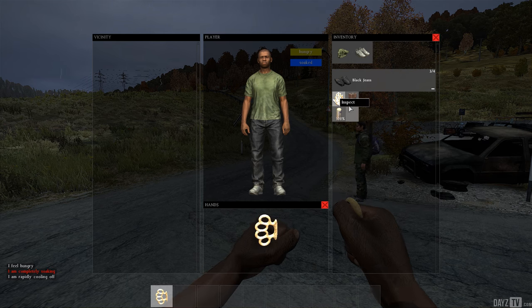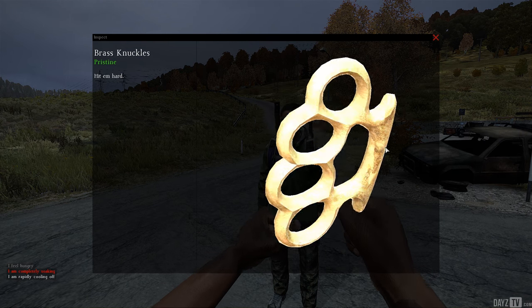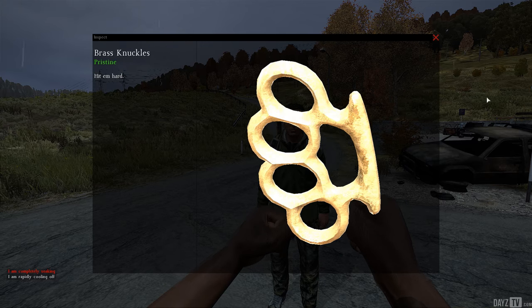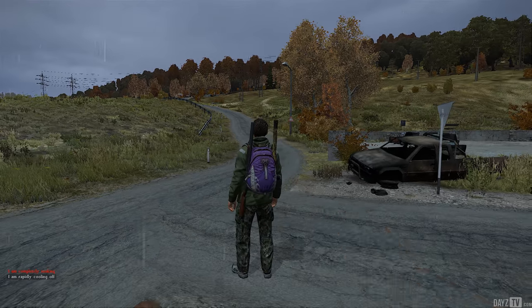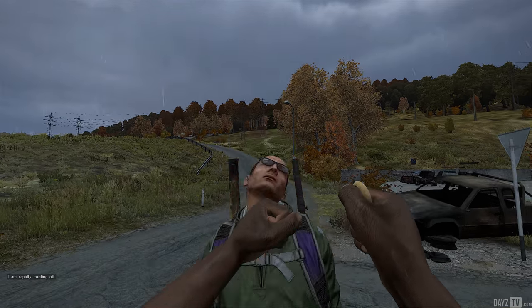Last but not least is brass knuckles, which is a great item if you're a fan of knocking people out like I am. You basically need to hit somebody on the head with this thing for a guaranteed knockout, and it actually makes you punch really, really fast.